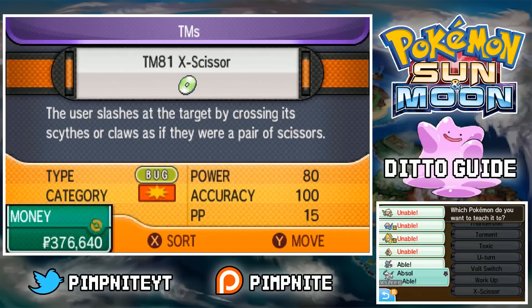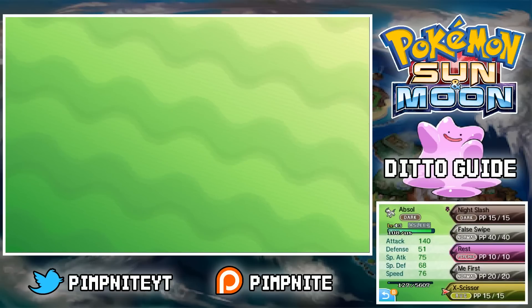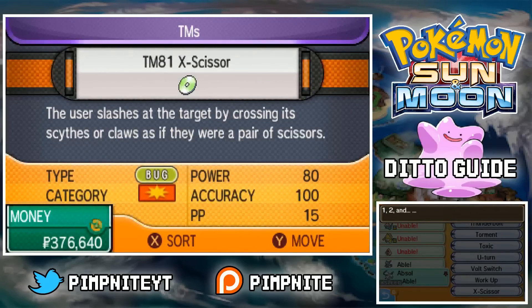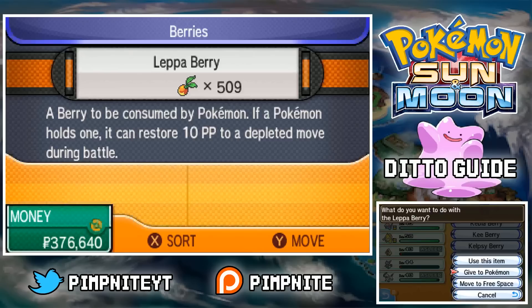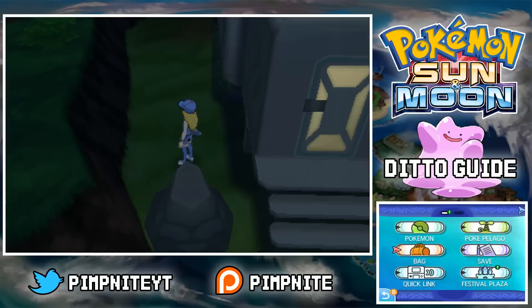Pressure stacks with the Adrenaline Orb. Also give the Absol a Leppa Berry too, just in case you run out, because you've only got two attacking moves that actually kill stuff — that would be handy there as well.